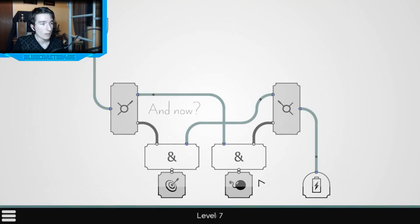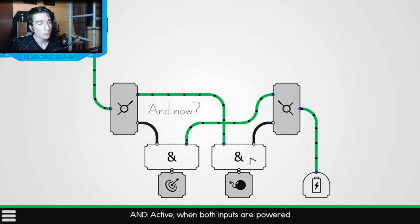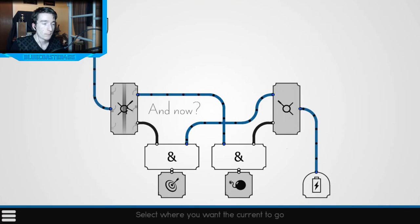Next level has a battery, a switch, an AND gate, another AND gate, another switch, and another battery — but you need to hit the target, not the bomb. If I flip the wrong switch, it routes power through the second line, the AND gate becomes true, and it triggers the bomb. So I need to flip this one, not that one, to route correctly.